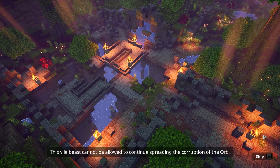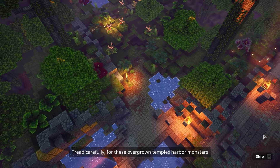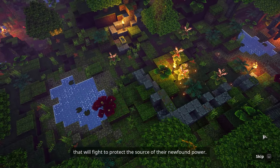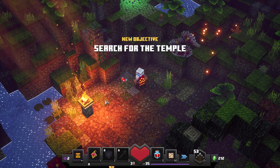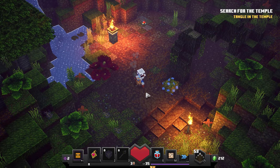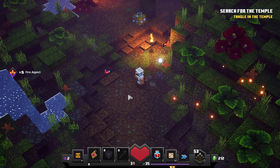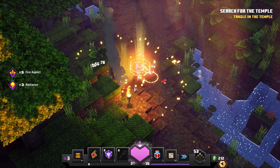The shard fell deep within the jungle where it spawned a horrible creature - the jungle abomination. This vile beast cannot be allowed to continue spreading the corruption of the orb. Tread carefully for these overgrown temples harbor monsters that will fight to protect the source of their newfound power. Interesting level - a bit different from the dingy jungle. Search for the temple. We have new soul-gathering artifacts. We dominated that first encounter quickly and got radiance from it, plus got that level up.